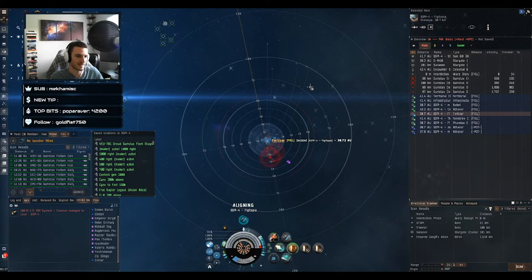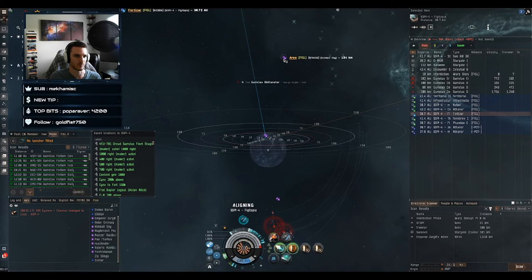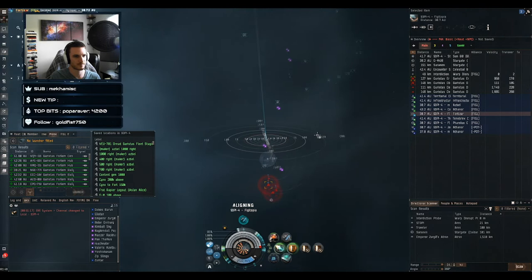Go ahead and get off this gate so the rats don't bother us. Align back to the fort, prop mod on, get out of the bubble and warp to it. Kimball warped to a pounce so he can see what's going on — he doesn't need a nullifier and isn't getting caught in the bubble because his pounce is not in line with the gate. Go ahead and warp back to the fort.